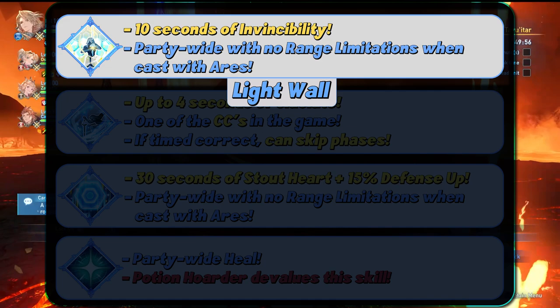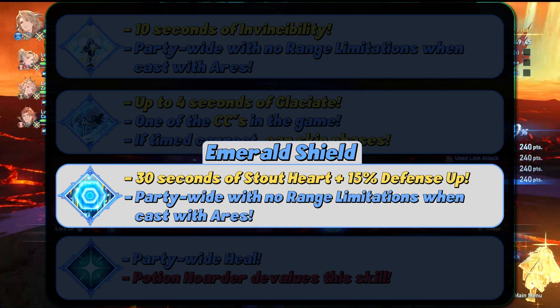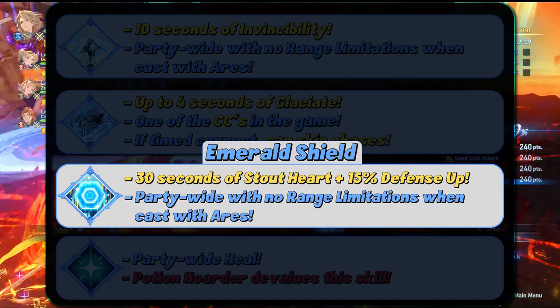Next, we have Emerald Shield. This is very similar to Light Wall, where Catalina will cast a 30-second buff of Stout Heart and increase defense by 15% on herself, but if Ares is available, she will cast the buff on her entire party instead.